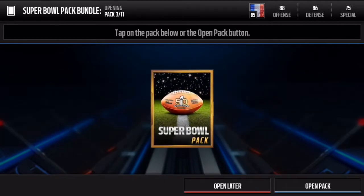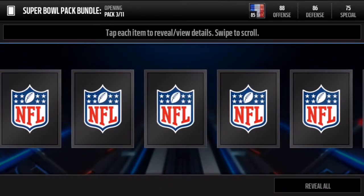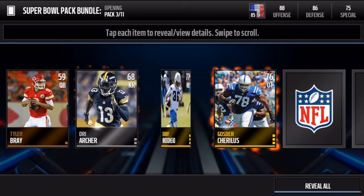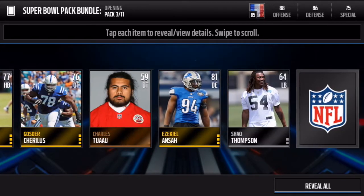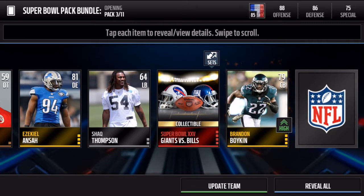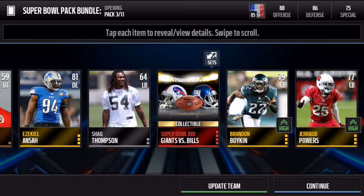We already have an elite, so this is going pretty good so far. Let's see another elite, let's see a Super Bowl player. Super Bowl 25, Giants versus Bills — that is an elite Super Bowl collectible, and that is a very good card.